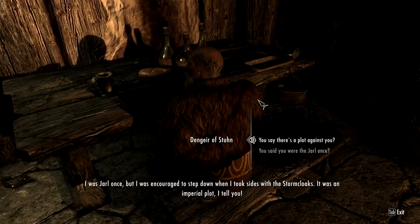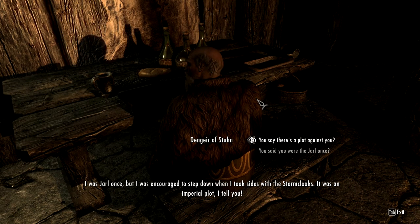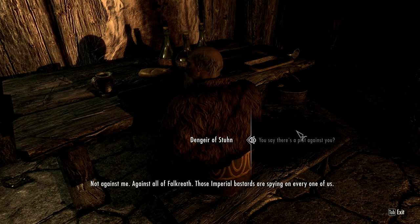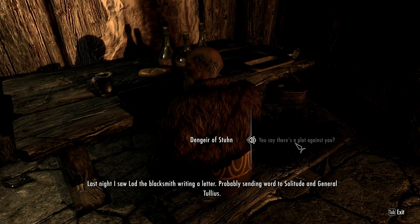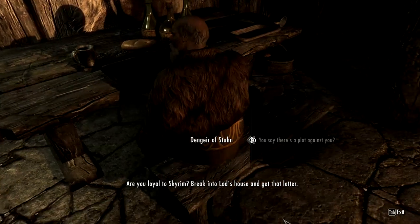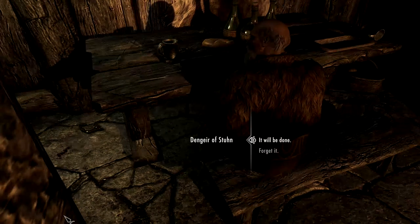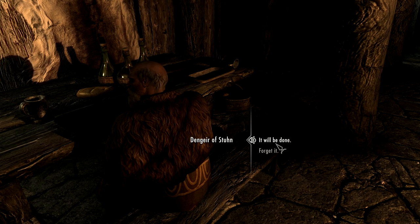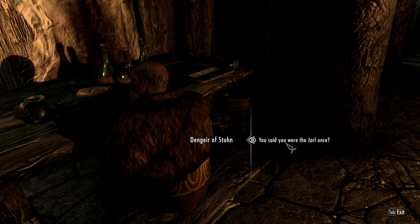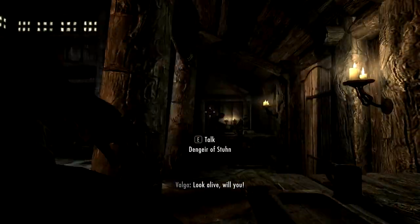Meets another NPC — he was once jarl but was encouraged to step down when he took sides with the Stormcloaks. He calls it an imperial plot against all of Falkreath. Claims the imperial bastards are spying on everyone. Says he saw Lod the blacksmith writing a letter, probably sending word to Solitude and General Tullius. Asks the player to break into Lod's house and get that letter.